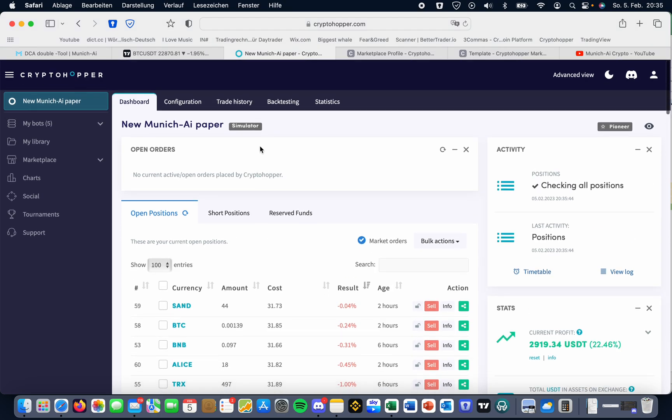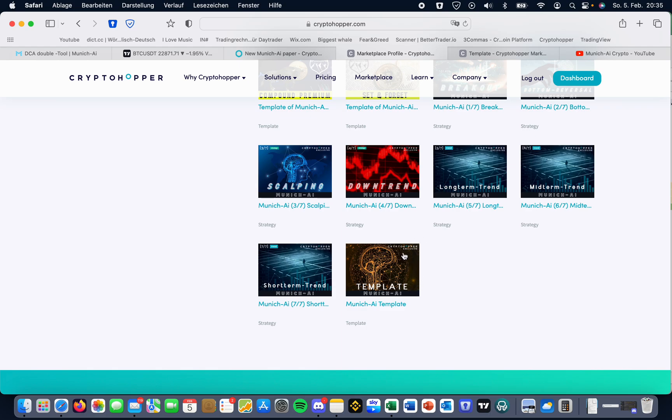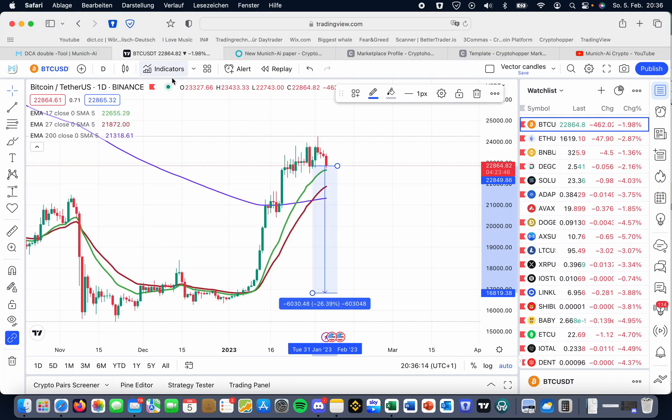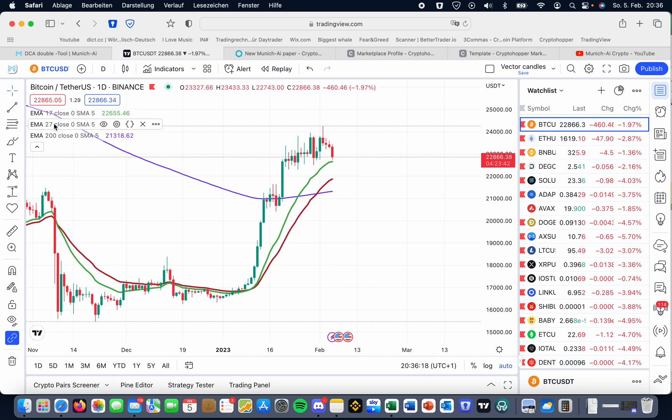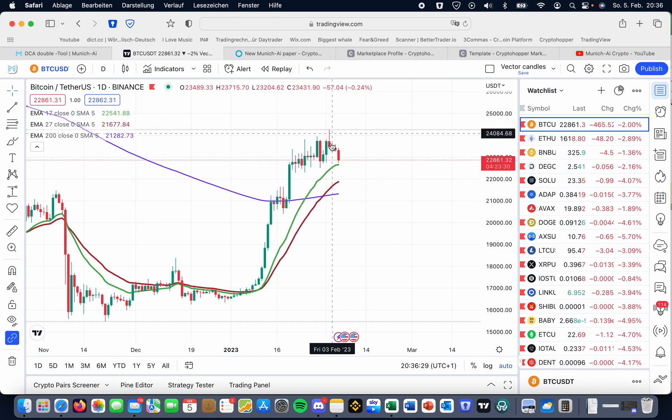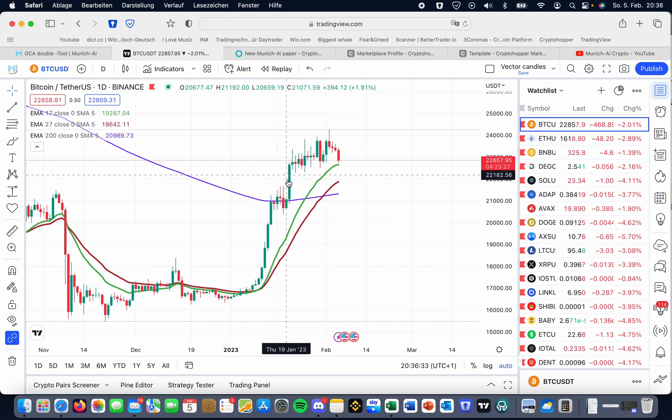On the other side, you'll need a strategy and a template. You can download the Munich AI template because I set it up almost exactly like these settings. You can adjust the max open positions depending on how much you have to invest. For example, if you have $10,000, you can put 0.1%. I've added to TradingView two trigger EMAs: the 17, the 27, and the 200. On the daily Bitcoin chart, once the candles go above the 200 EMA and the green line is above the red line, I change the hopper to 0.2%.